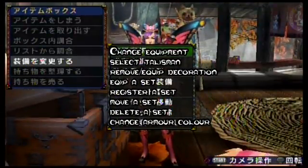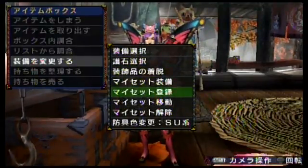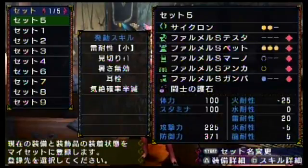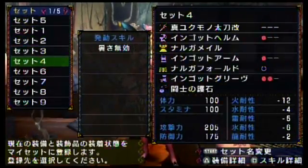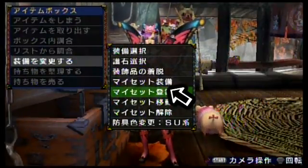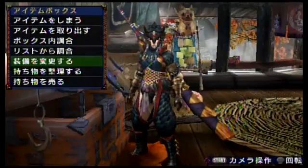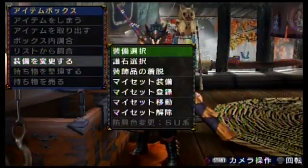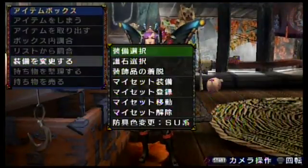If you have a cool set of armor you want the ability to quick-change into — say a sword master set and a gunner set — you can register the whole set here. Then when you want a quick change, choose it from the selection. You can also move these sets around or even delete them.